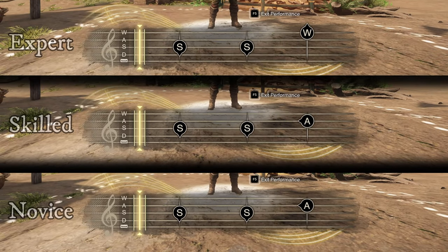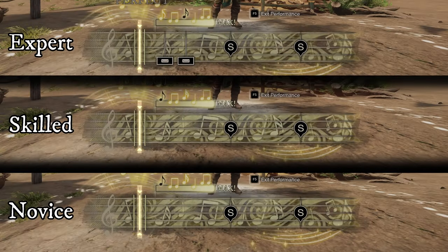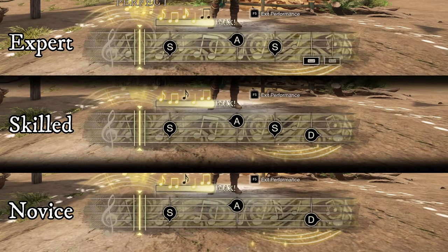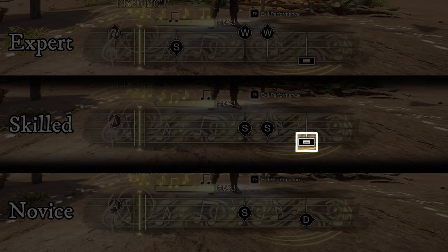The difference between the difficulties is that the harder they get, the narrower the perfect zone is, and the more keys you need to be able to press. Novice songs only use the letters A, S, D and the mouse buttons. The skilled difficulty adds the spacebar, and expert adds the W.